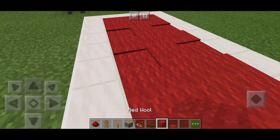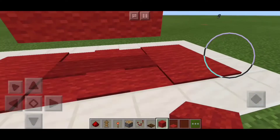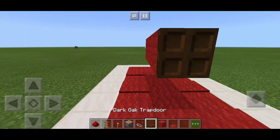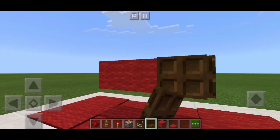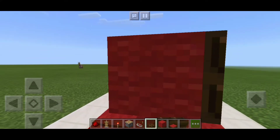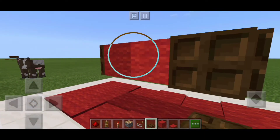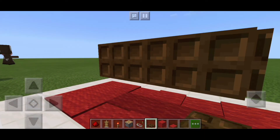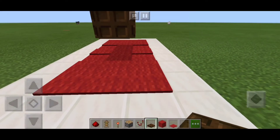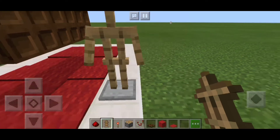Pagkatapos guys, ilalagay natin yung red wall dito, at din dito yung dark oak trapdoor — parang para sa props nila.